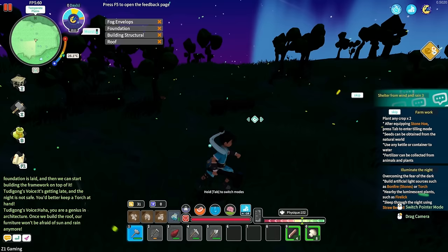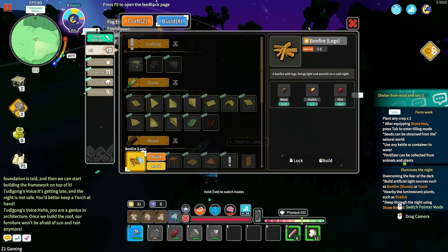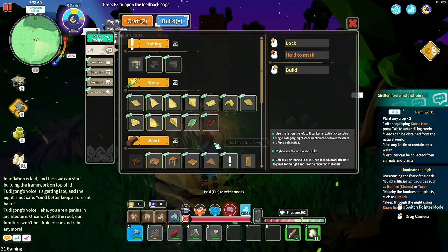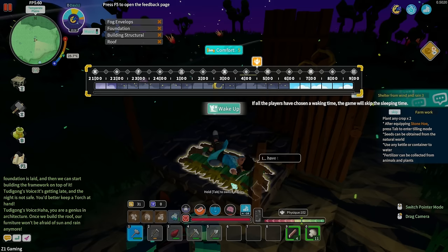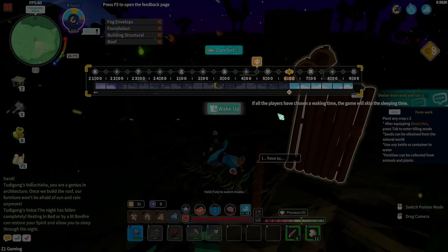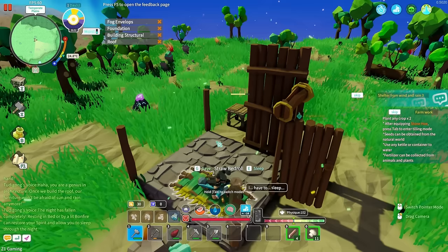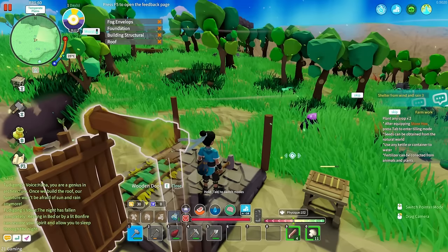It's dark. Nyctophobia — being in darkness will create a mental burden significantly accelerating the rate of spirit cost. Creating torches or bonfires, or relying on any illuminating plants can offset this effect. Sleeping near a campfire or on a bed to quickly pass through the night — we probably should try to do that. There's a bonfire in the building menu — I just need some wood. There's a log right here, grab that wood. Bonfire — build. And a straw bed roll — build this too. Now can I sleep? I can choose a wake up time. We slept through the night — bonfire is still going, straw bed roll, very nice.